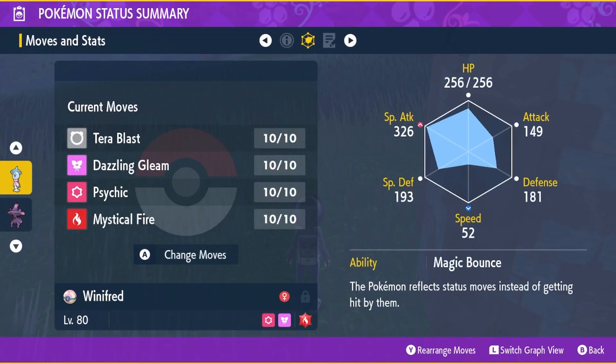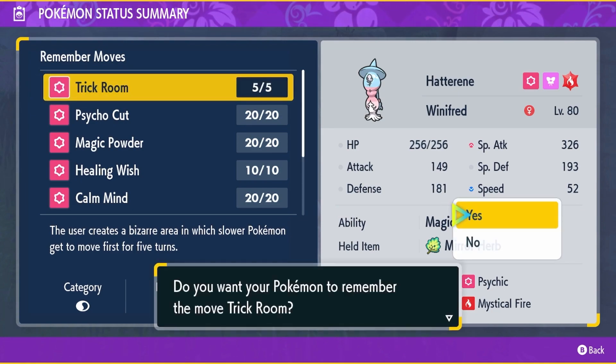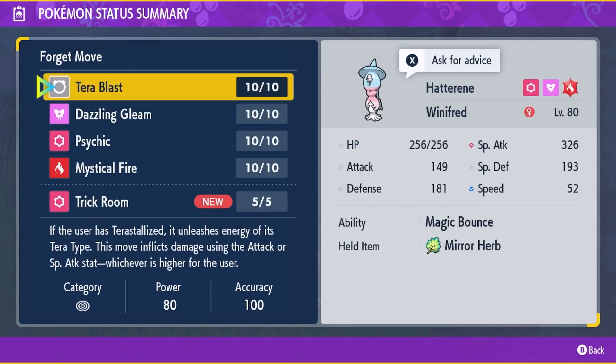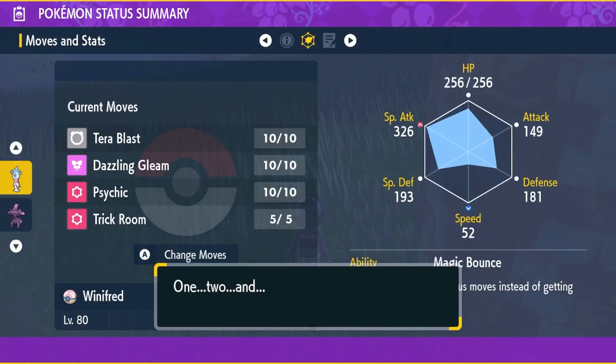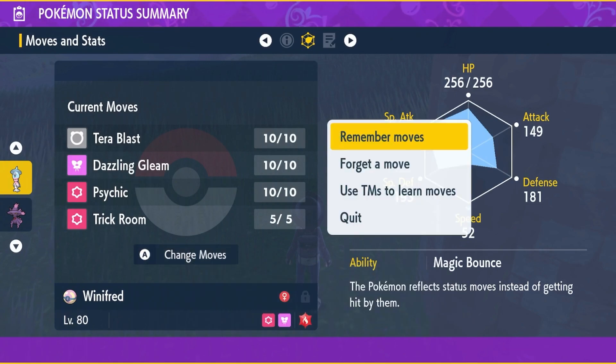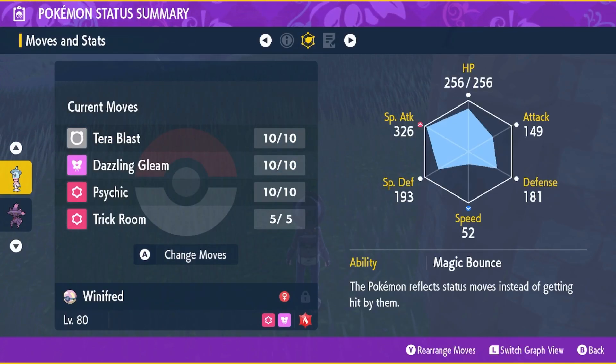Now, there is a flaw to this. The Pokemon that learns the egg move this way will not retain knowledge of it like they would if they learned it via TM or TR, or if it was passed down naturally through breeding. As you can see, Trick Room is available to be relearned because it was a TR move. But if I were to get rid of Mystical Fire now and try to relearn it, Mystical Fire is no longer available. I cannot use Mystical Fire again if I remove it this way. So there is a flaw with this mechanic.